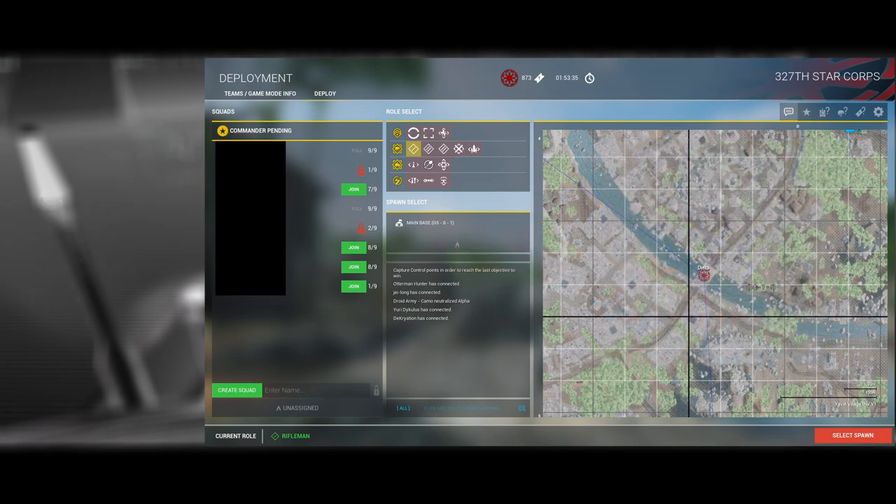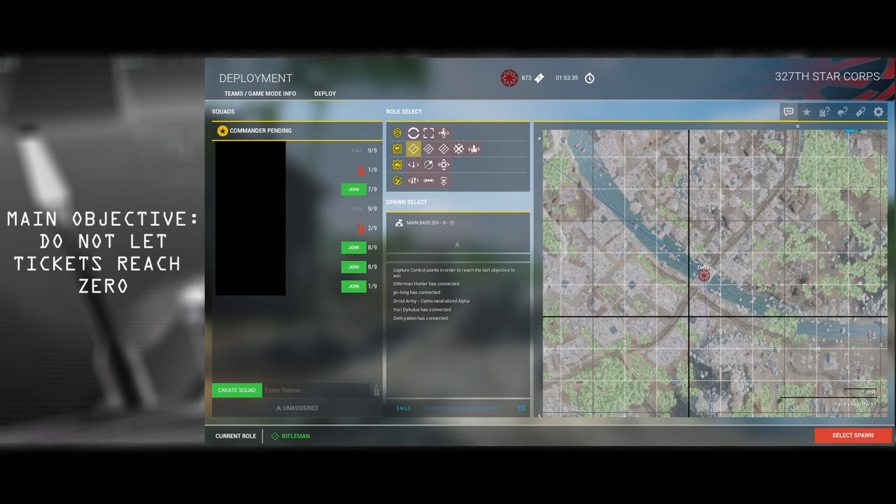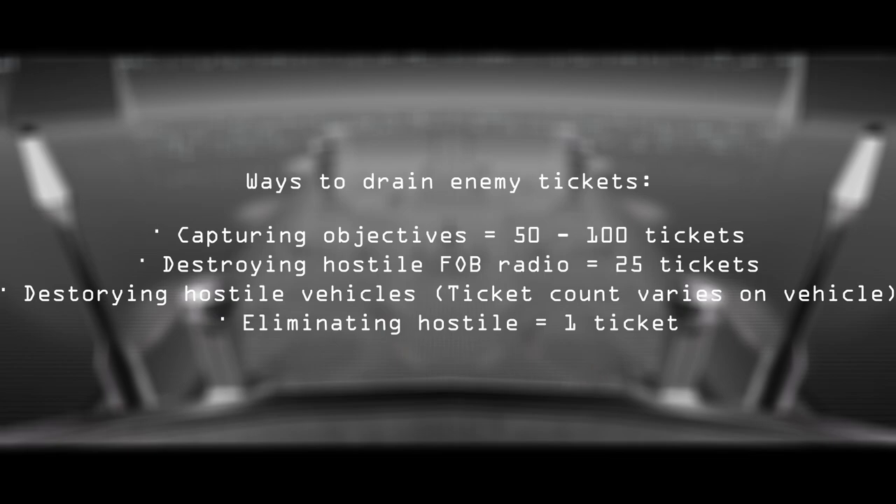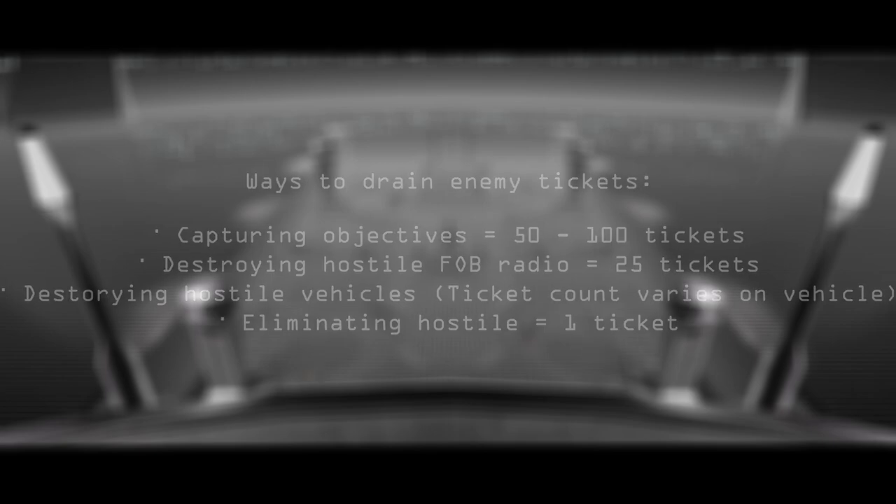The main goal of Galactic Contention is to not let your ticket count reach zero and to drain the enemy's ticket count to zero. Friendly tickets are displayed at the very top of the deployment map. There are multiple ways to drain enemy tickets: capturing objectives, destroying hostile FOB radios, destroying hostile vehicles, and eliminating hostiles.